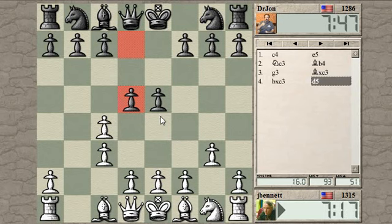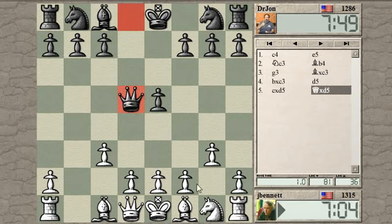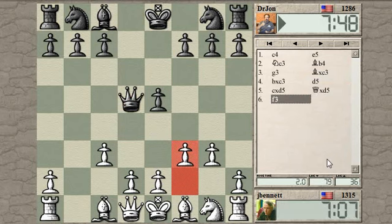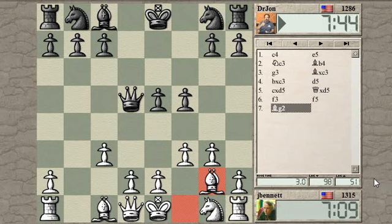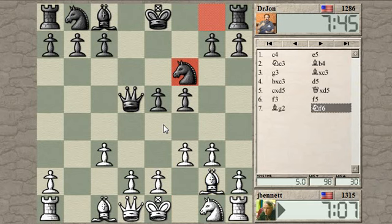Takes queen, takes knight here, pawn to e4 — can the knight go anywhere to prevent all of this? I don't see it. So I'm doing this ugly pawn move: f3 to block the queen instead of knight f3. I don't really like it, I have to admit. But I guess I can get in e5, maybe?